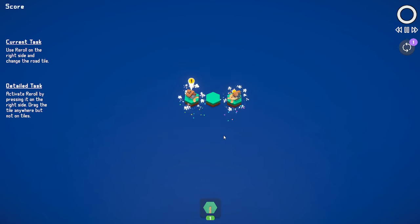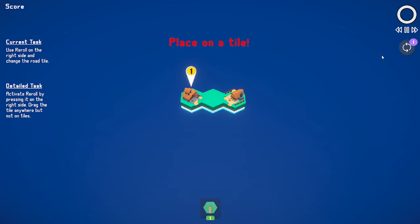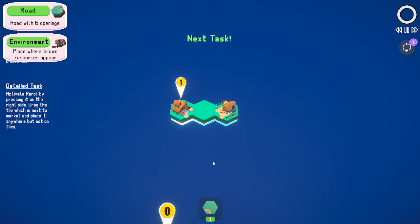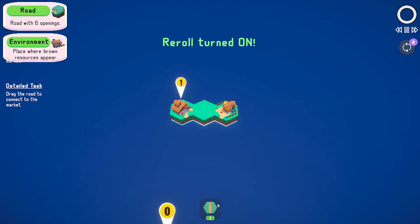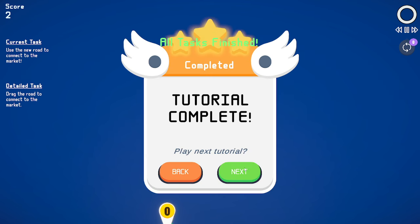That's the first tutorial. So this is where we get reroll. This tile does not help me at all, so if we hit reroll, I get a different tile — that tile definitely does help me. Same thing there, we're going to take that tile off, reroll. I wanted to actually put down and connect it. Pretty simple. So that's the reroll mechanic.